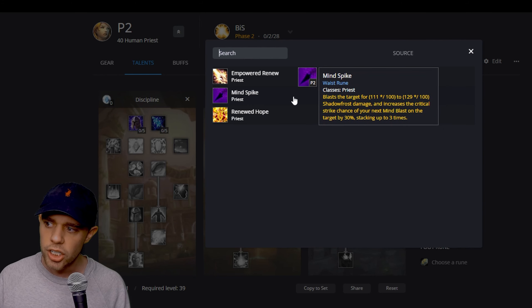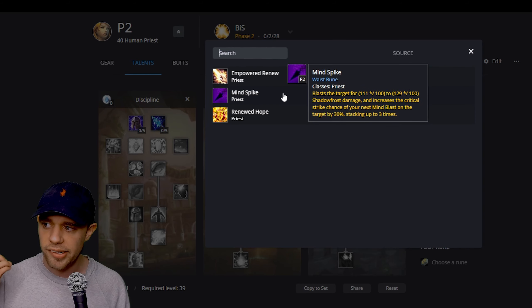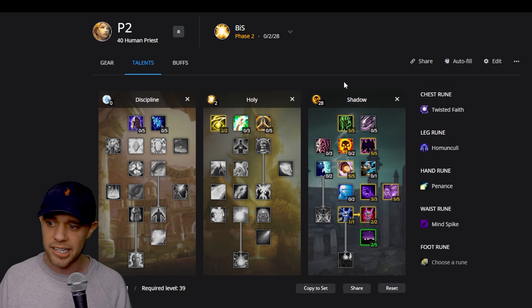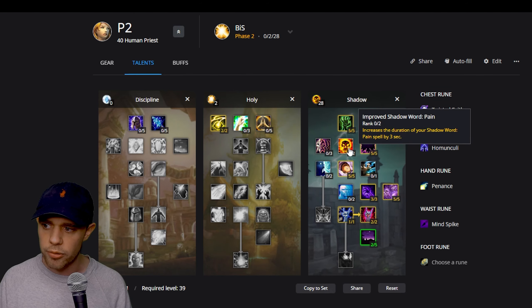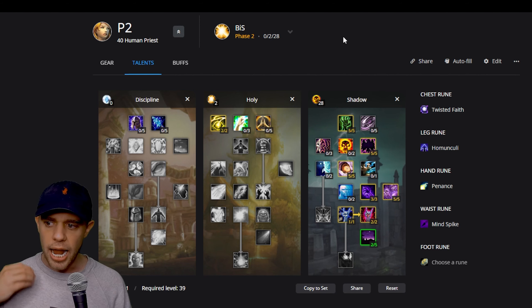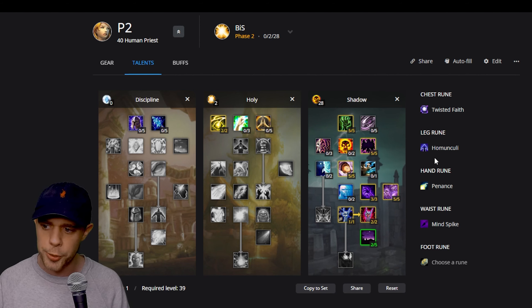When you get to level 30 you can also get Mind Spike, which is going to further improve the Mind Blast build we're trying to build here. It increases the critical strike chance of your next Mind Blast on a target by 30%, stacking up to three times, meaning we can just be using Mind Blast a lot — especially with that reduced cooldown — and we are just going to be blasting. We can use Penance in there as well if we need to.